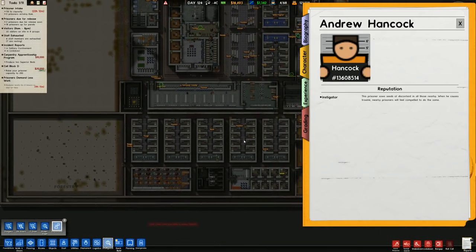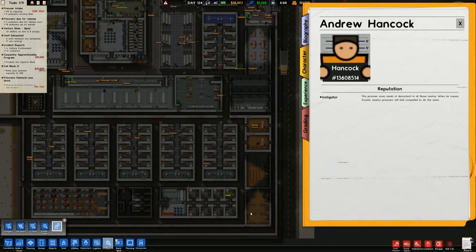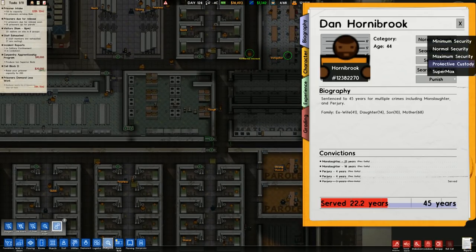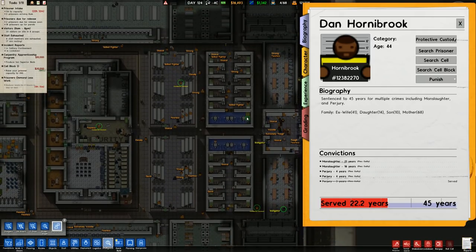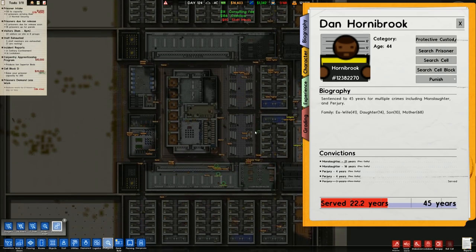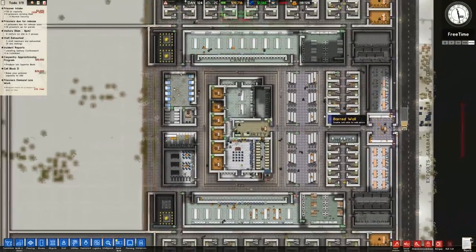Very tempted to move instigators over to a separate section here - it wouldn't be too much of a problem, I think. Going to try it. It means we have to go around and change all the other affected people to that same classification. Just a cursory look around here - I think that might be it, only a couple of instigators. It also means we can receive more prisoners, so that's always a good thing. Didn't do a shakedown last night like I wanted to, but there you go.